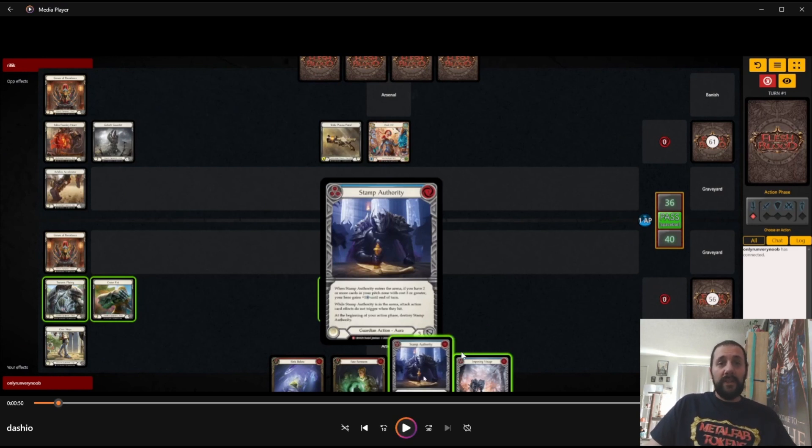We go first and draw two blues that are pretty good when going first, but unfortunately we can't turn either of them on. Stamp Authority requires two cards that cost three or more, and Imposing Visage requires two blues. So we're just kind of stuck.